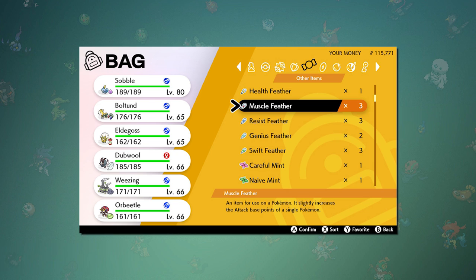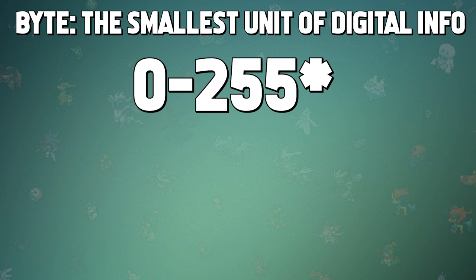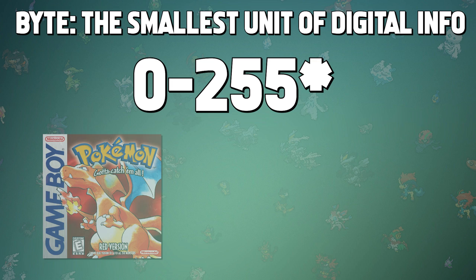Without boring you to death with technical terms, some games store individual values — like how much stamina you have in RPGs, a specific amount of an item you're holding, or even what area on the map you're in — in a single byte. These bytes hold values from 0 to 256, and having anything higher than that would require two or more bytes, requiring more space. This is especially important to older games as they have less space on their devices.